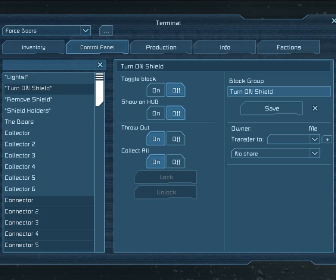We have some control groups — turn on shield and go on all of the connectors.